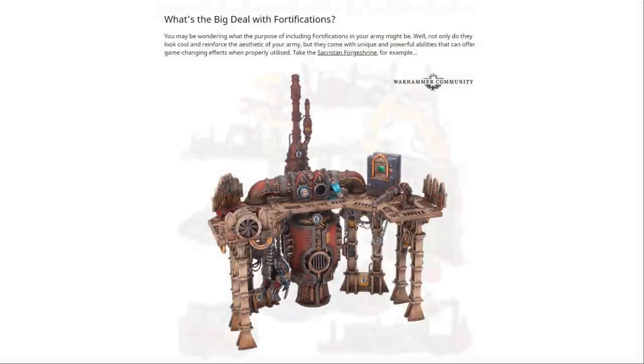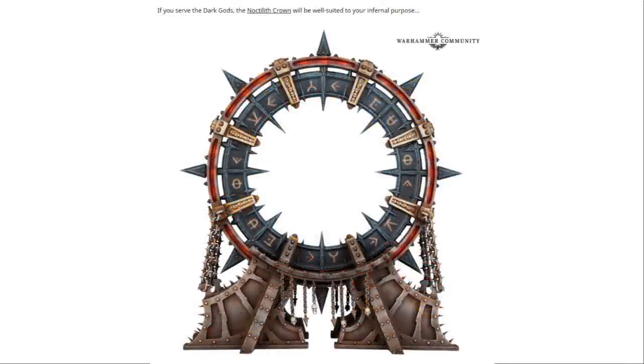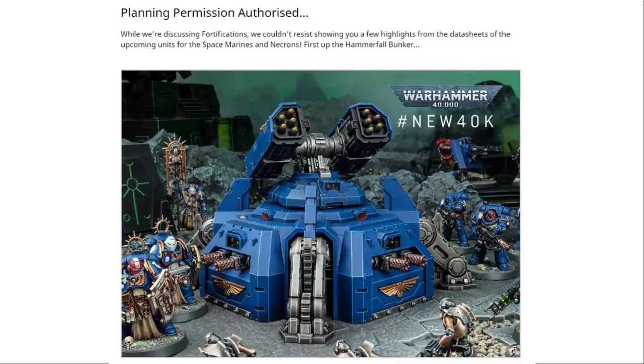We see a few pieces of terrain, including the Ork Mech Boy Workshop — hardly a fortification, but they're just using terrain they've already got. Then the Chaos Fortification and the Tau Fortification. And then it comes to this piece: 'Planning Permission Authorised.' While discussing fortifications, they couldn't resist showing a few highlights from the datasheets of the upcoming units for Space Marines and Necrons. I think this is a key paragraph — they're just showing a few highlights, not all of the rules, so I do believe there is more to come for these two units.